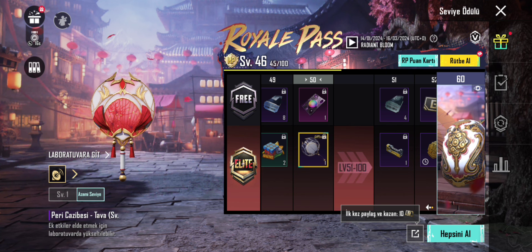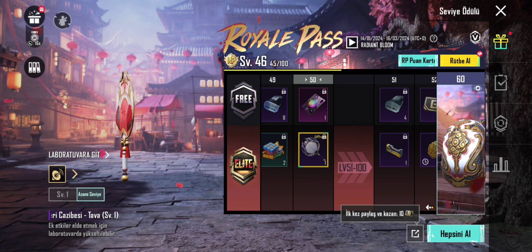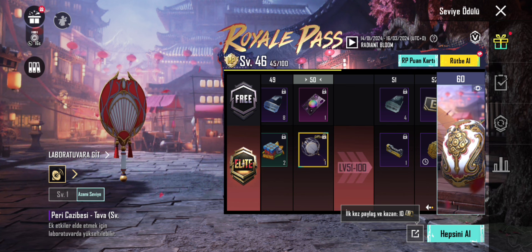Rütbeyi yükseltmek için Royal Pass görevlerini tamamlayın, karşılık gelen seviye ödüllerini toplamayı unutmayın. Büyük kuşa alevleri gibi parlayan, göz kamaştıran yeni ışıltılı çiçek temalı Royal bileti şimdi mevcut.